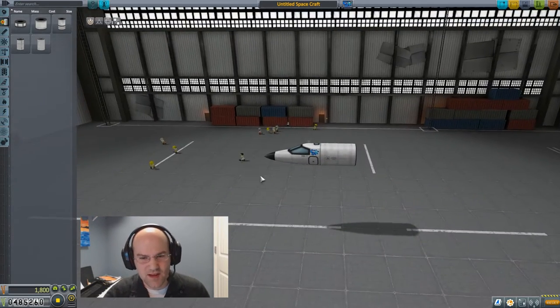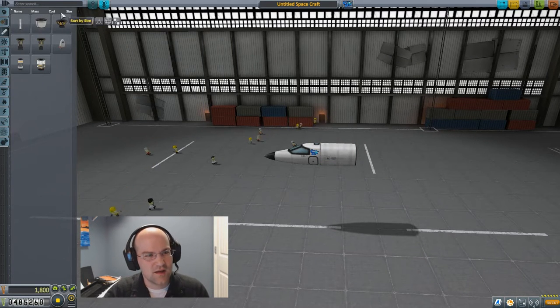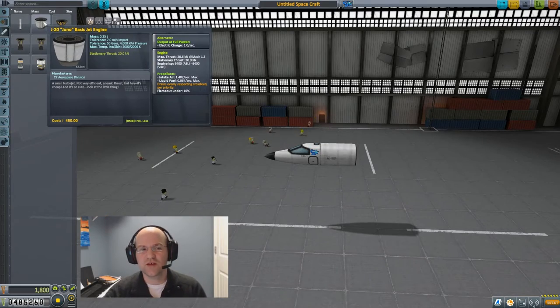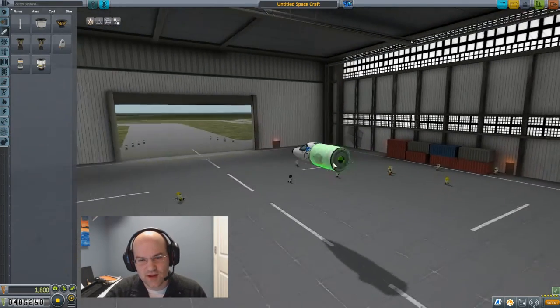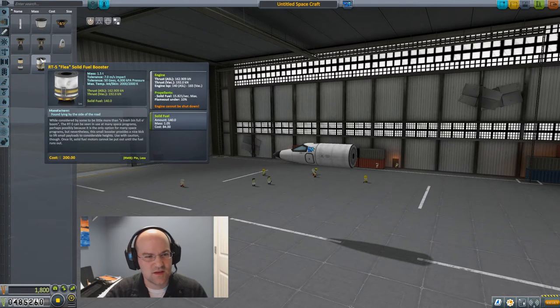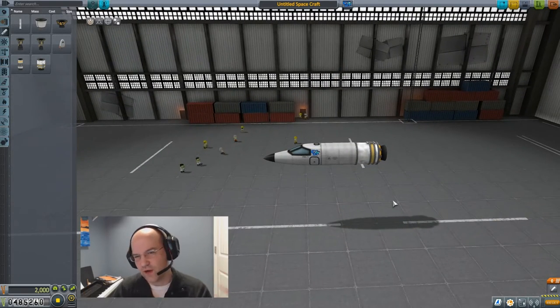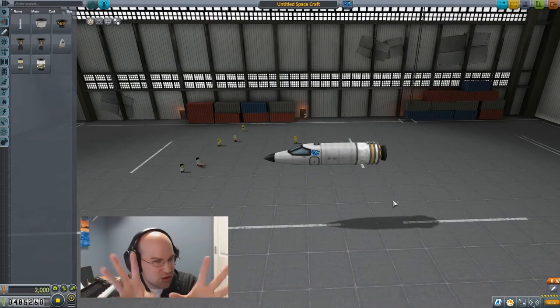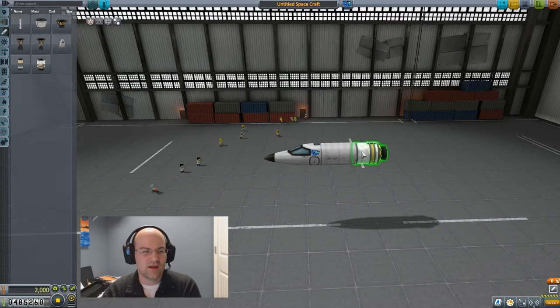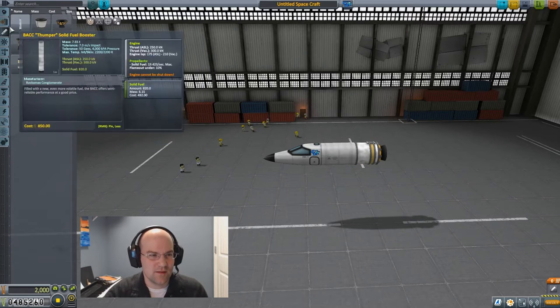I'm going to build a super simple aircraft — I only need one fuel tank, not building something huge. For engines, we're going to use this tiny little Juno basic jet engine, right on the back. I'm also going to stick a solid rocket booster on the back because it looks fine and plane-ish. We don't necessarily need to use it, but it's here just in case we want to kick it into gear.